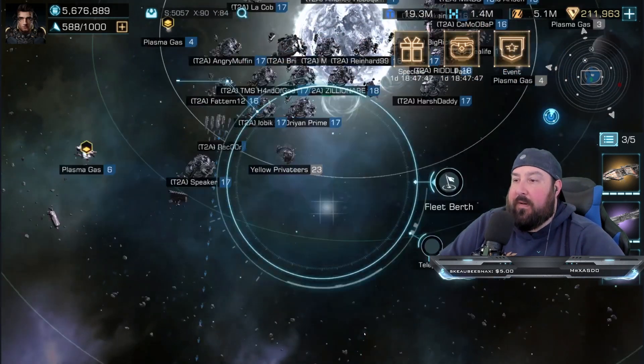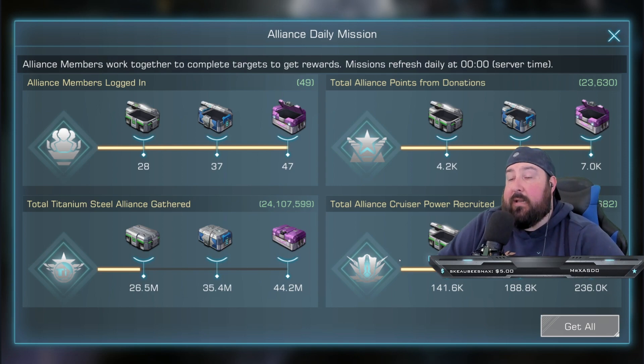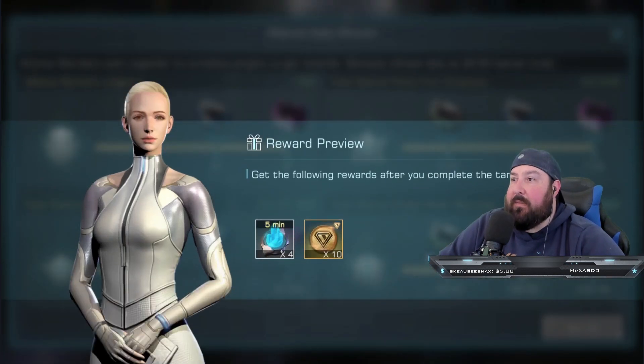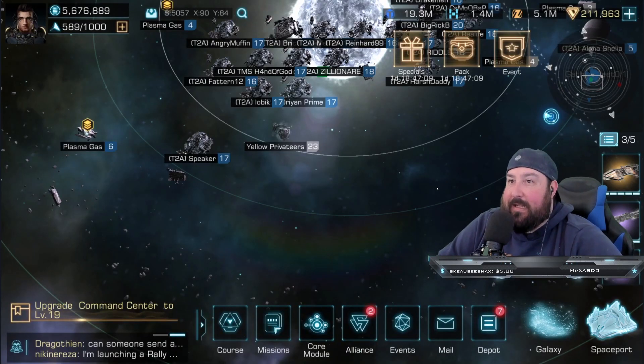Number four: daily alliance missions. Very similar to regular daily missions, there are alliance missions that are exactly the same. A lot of these happen by themselves since it's an alliance-based activity — it's not just you. But you do contribute towards the overall rewards. The only thing we have left to do as an alliance is gather some more titanium steel, which I'll be doing after this video. Rewards include tons of resources, speed-ups, and corium — which is your gems. Speed-ups and gems for free — I'll take it.